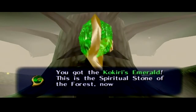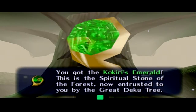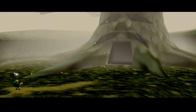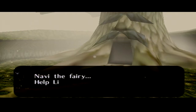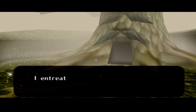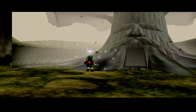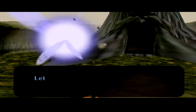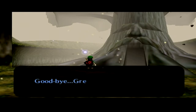You got the Kokiri's Emerald! This is the spiritual stone of the forest, now entrusted to you by the Great Deku Tree. I love the 3D models of this - it looks so pretty, it looks so good. The future depends upon thee, Link. Thou art courageous. Navi, the fairy - help Link to carry out my will. I entreat ye, Navi. Let's go to Hyrule Castle, Link. Goodbye, Great Deku Tree.